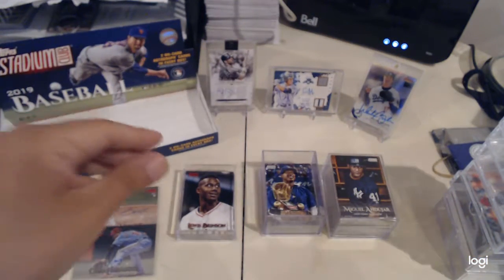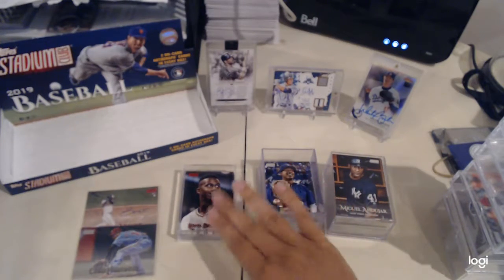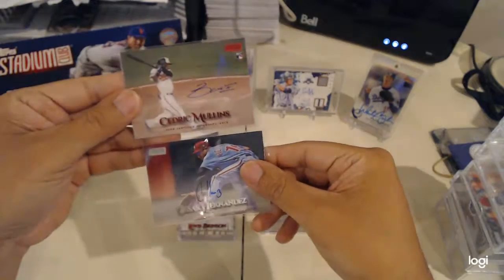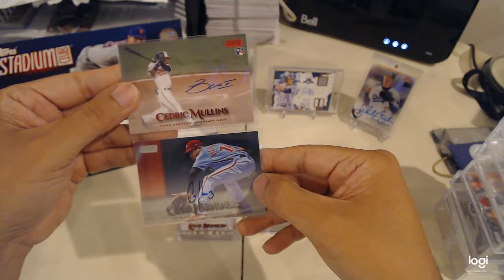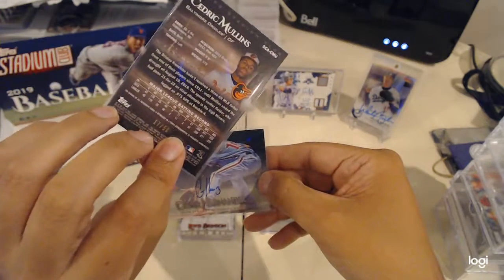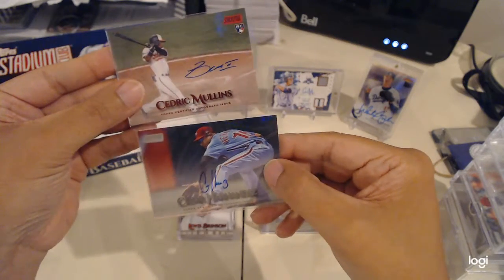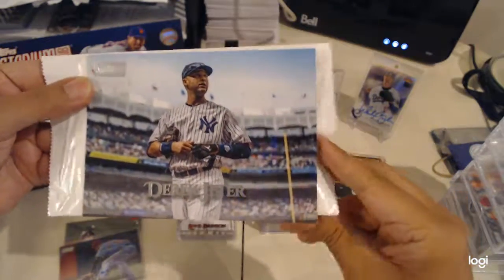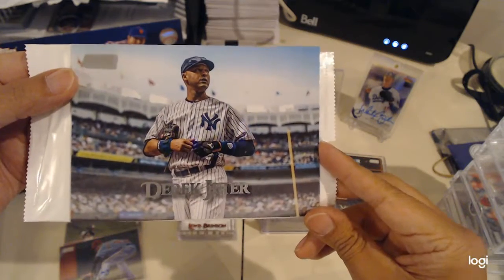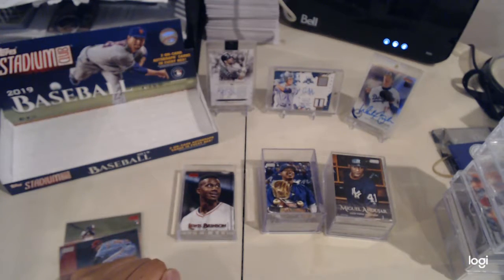Pretty good box. What we're looking for is the photography on the cards, a few inserts, couple of autos — in this case Cesar Hernandez and Cedric Mullins red out of 50, on-card nice — and of course a nice bonus the box loader. That's about it, thank you guys.